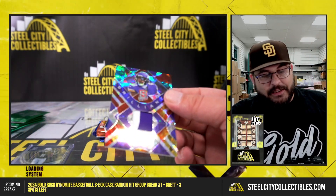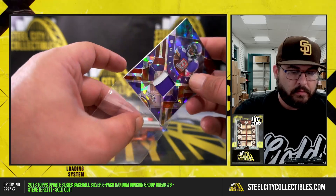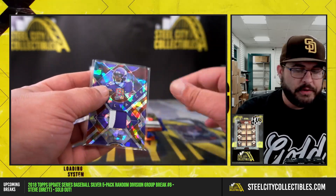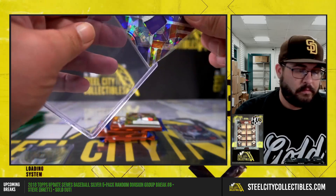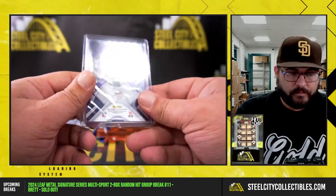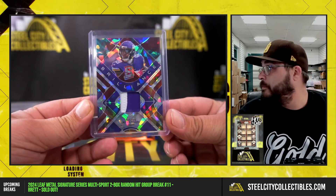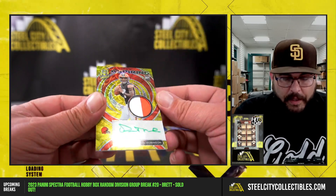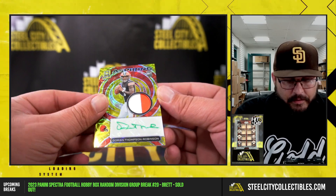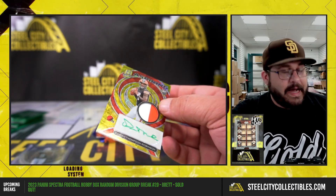Nice one here — Justin Jefferson two-color patch, also to the NFC North. And a two-color patch auto for Dorian Thompson-Robinson, numbered 33 of 35.